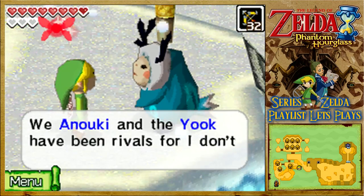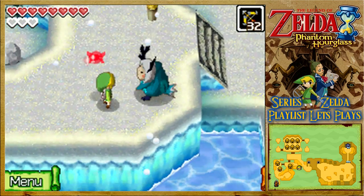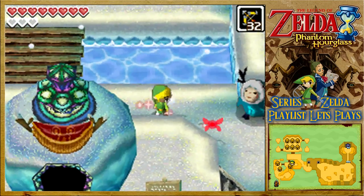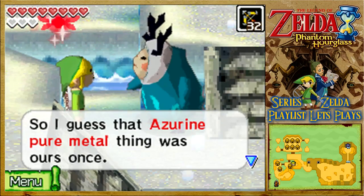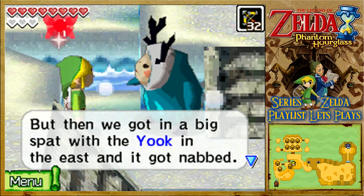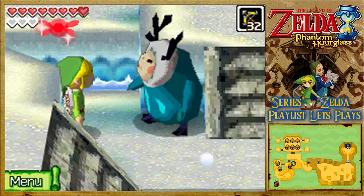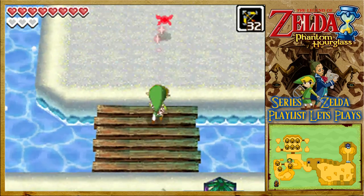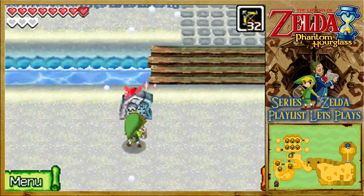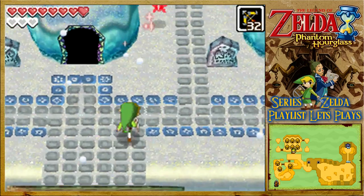What was that crazy island chief blabbering about? I get this weird feeling that he's not telling us the truth — we're here for the pure metals. Let's go find the Yuk so we can get that pure metal. The Anuki and the Yuk have been rivals for I don't know how long. I don't even know how it all got started — that's just silly. So the Azurine pure metal was ours once, but then we got a big spat with the Yuk in the east and it got nabbed. So the chief was a bit lying himself. Here's the way to the estates anyway. Why are there loads of signs? Each and every one says the same thing. This is Fofo's house.